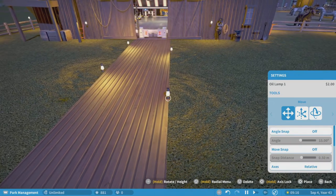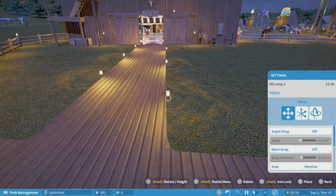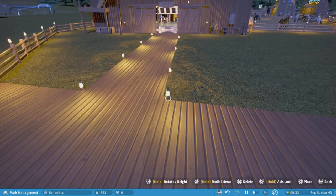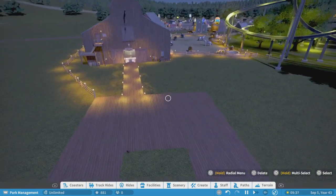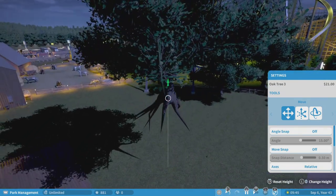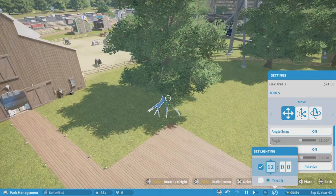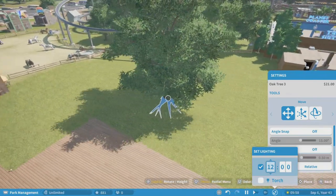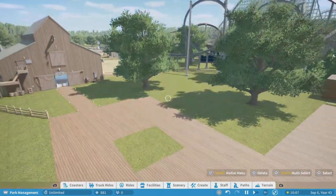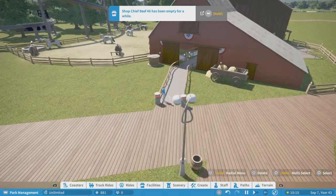I'm probably gonna put some haystacks and bales of hay leading back to the path to top it off with the barn style — a little something. We'll put one right there, top that off. Maybe put one of these oak trees over here in the middle. Oh, turn the light back on — can't see, guys! All right, we got this here. That should do it — and there goes our barn right there! Justice for flat rides! I still gotta come up with a name for this thing, and I'm gonna put an archway over the entrance.